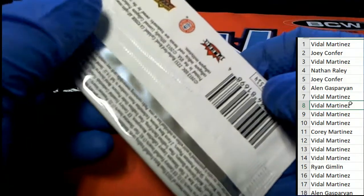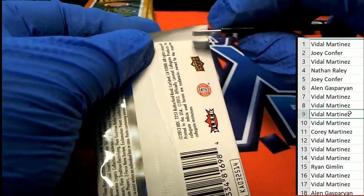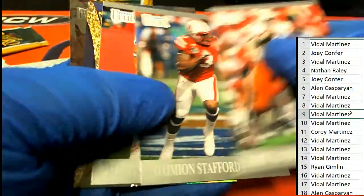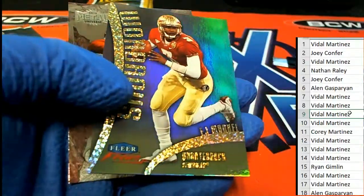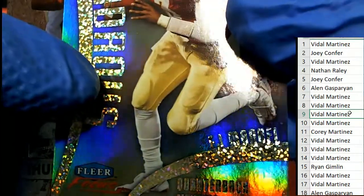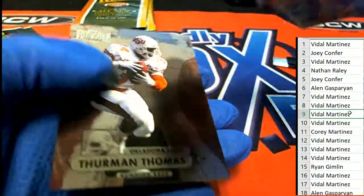Pack number nine. Let's hit a big one, let's pull something big out of here. EJ Emanuel — oh yeah, I remember him. Thurman Thomas metal.